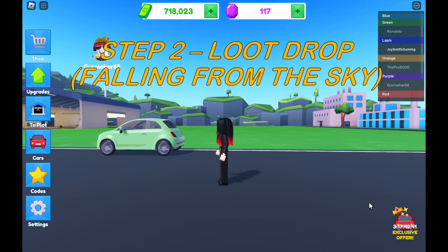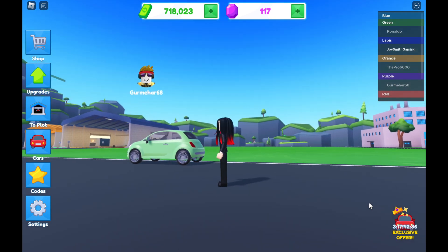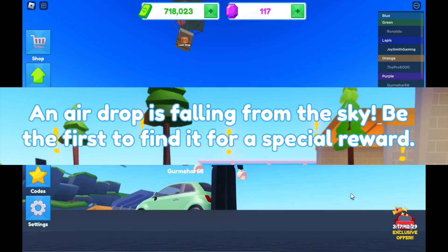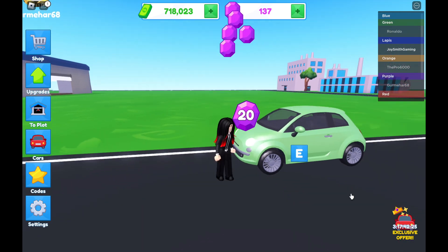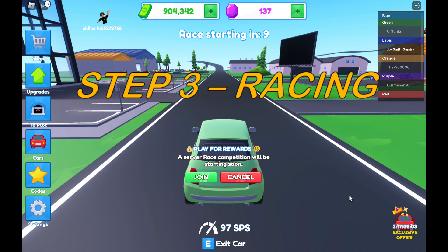Second step: how to earn gems. You need to wait for a loot drop that falls from the sky. Wait for the signal — a message will appear on your screen saying that loot is dropping from the sky. Make sure you collect it; you will get around 10 to 30 gems from the loot box.